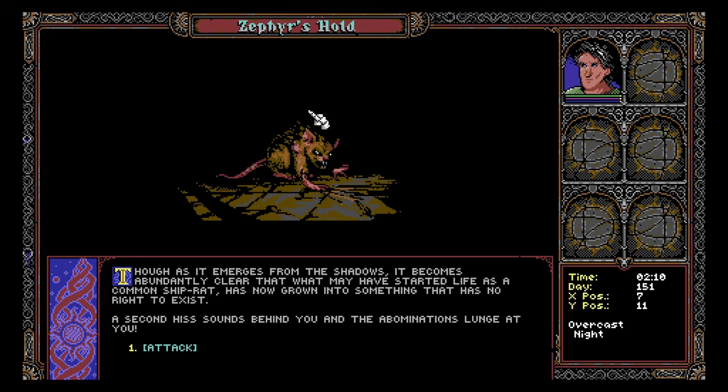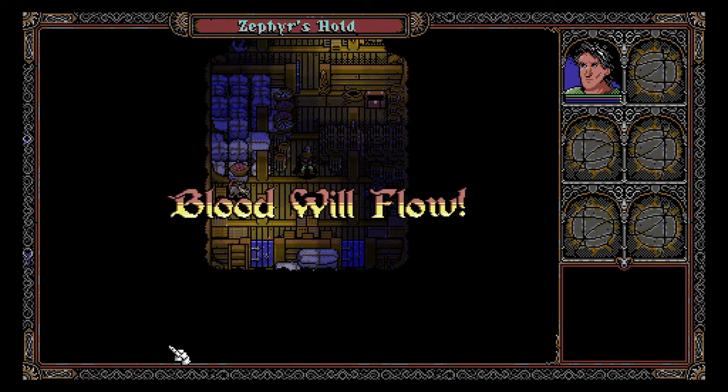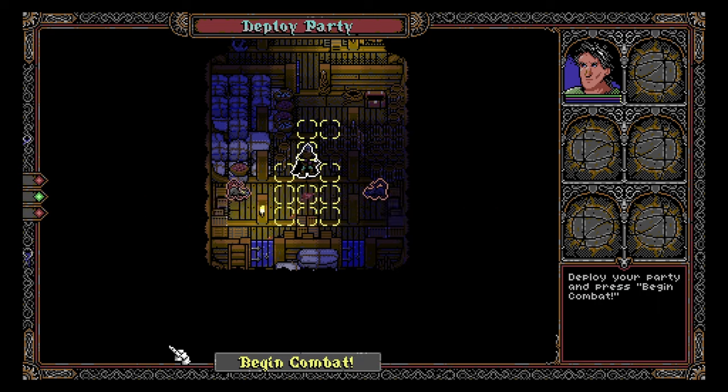I love how it's slowly coming into view — this is our first creature we're probably about to fight. But the game does not hold back; this is still a horrifying creature just kind of slowly creeping towards you. As it emerges from the shadows, it becomes abundantly clear that what may have started as a common ship rat has grown into something that has no right to exist. A second hiss sounds behind you and the abominations lunge. Begin combat.